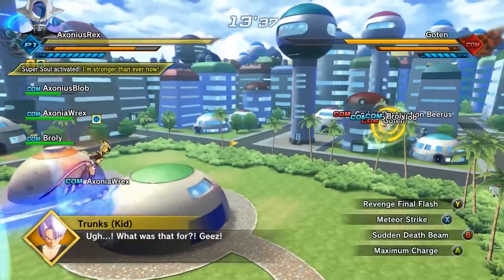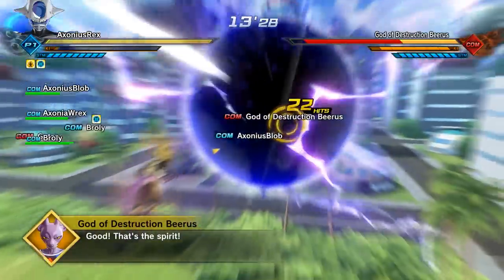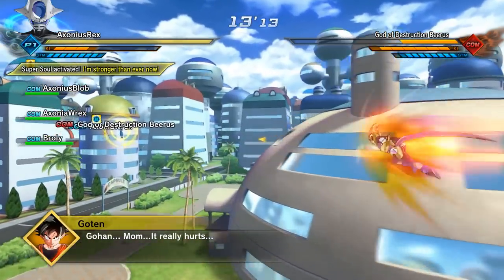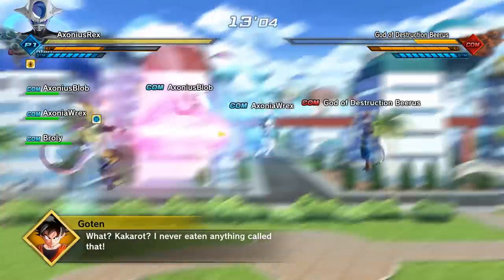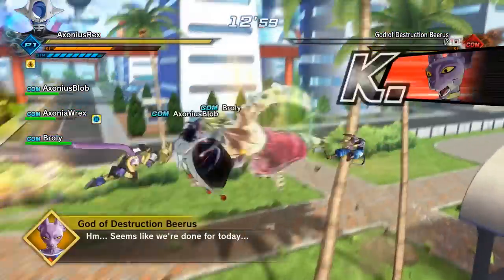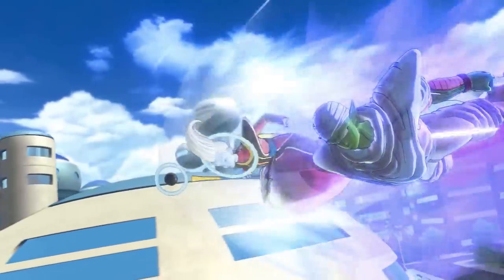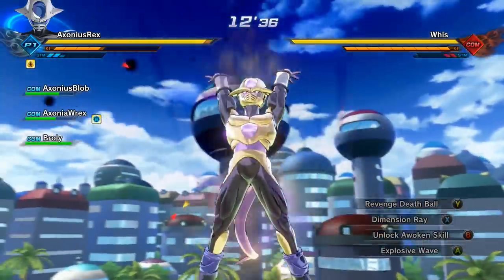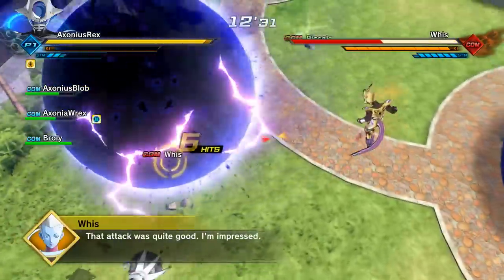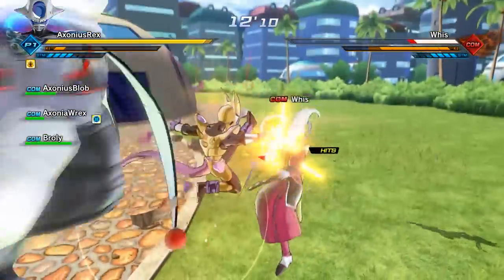I find Broly goes after Goten first, then Trunks, and then he goes after Beerus — but Beerus doesn't actually go after him at all. It's pretty much just Trunks and Goten, so get rid of them first. Also, when you're down to one opponent you'll trigger the next enemies to come in, so get them both on really low health so you can get rid of them at the same time when the next wave comes in. Otherwise you're gonna have an extra enemy to deal with. Whis will then come in with Piccolo, and Piccolo is super aggressive toward Broly.